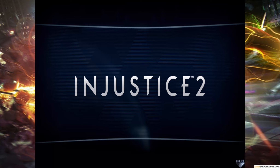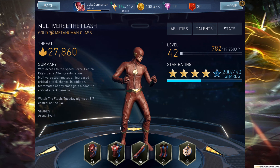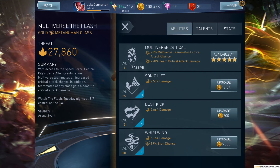That's going to do it for this Multiverse Flash review. I'm going to give him an 8 out of 10 — that could be biased since I really like the Flash. His silver version I really like too, but this CW version from the TV show means a little bit more. His final stats: 10,103 health, 1,741 damage, 10% critical chance, 28.5% defense which is really nice, and 0% stun chance right now but I'll work on that. I'll have a video with him and Green Arrow when I get him, since the 23% Multiverse teammates critical attack chance will be very good along with the team critical attack damage bonus.